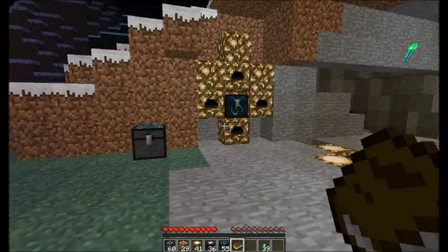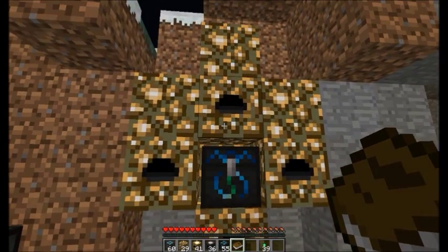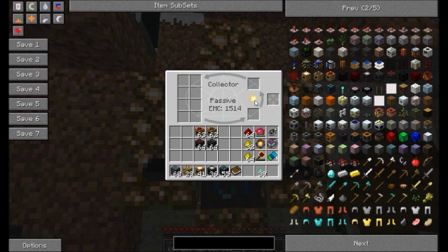These machines are the most direct way to generate EMC. The energy collector collects EMC per second based on sunlight level. The mark 1 collector produces 4 EMC per second, the mark 2 produces 12 EMC per second, and the mark 3 produces 24 EMC per second. If you don't have anything targeted or any fuel in the collector, it will passively accrue EMC up to a certain cap. Once you put a fuel item in, it will immediately use all the stored EMC to upgrade it to the highest level it can.